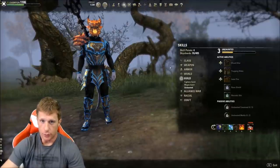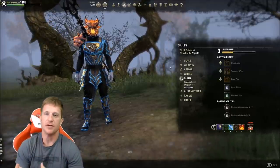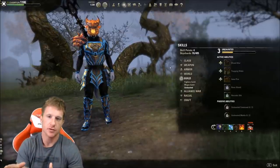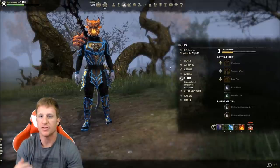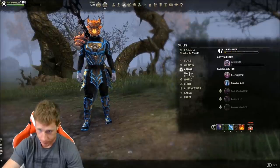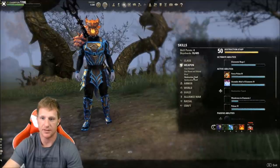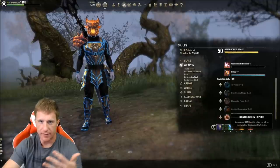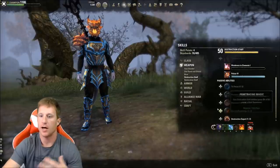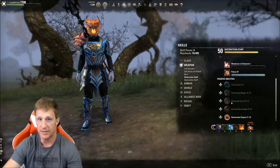One problem with leveling quickly is that hitting level 50 fast leaves your character underpowered. What makes a character powerful isn't just having active skills on your bar - it's the passives, specifically your armor passives (light, medium, or heavy), your class-specific passives, and your weapon passives. I just hit end game with this character and I have basically nothing unlocked yet.